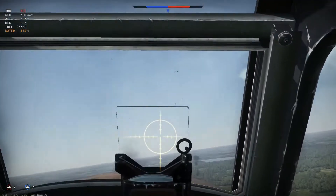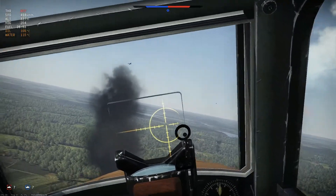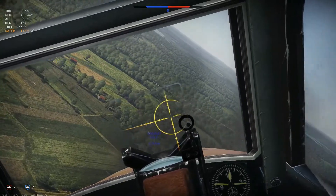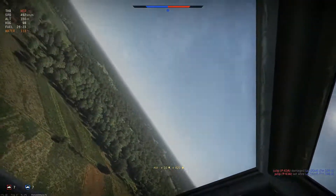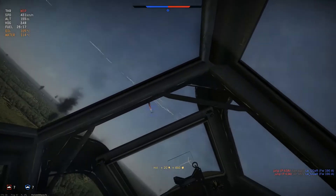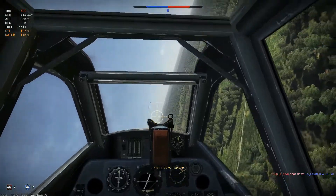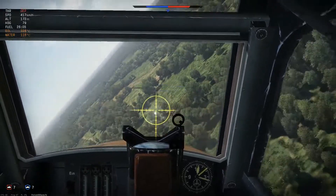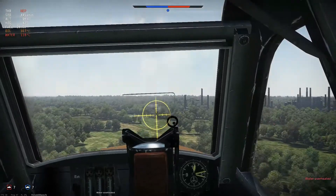Just a minute or so later, I spot a huge furball in the middle of the map at low altitude. Sure enough, there's at least one enemy flying a King Cobra that everybody on my team seems to be hell-bent on shooting down. I take a snapshot at him, damaging him, but nothing too serious. He actually managed to set one of our own on fire — he just shot down a Focke-Wulf — but it's now only a matter of time until he gets shot down himself because he's got an angry mob of Luftwaffe fighters on his tail.